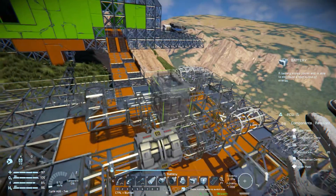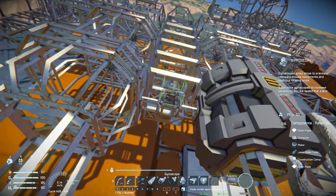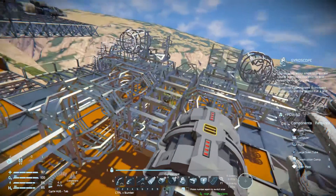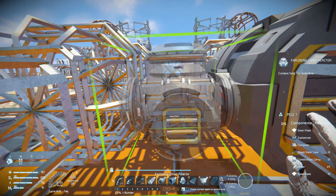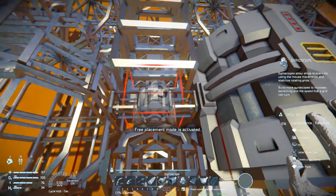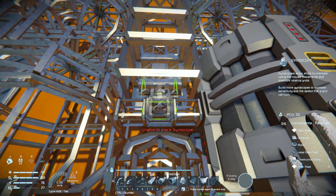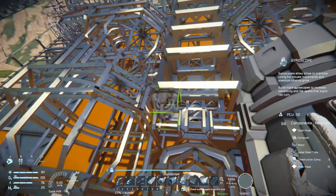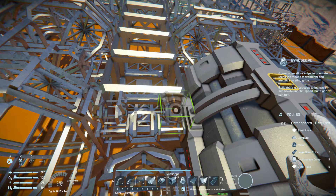From there I need to have a gyroscope. The gyroscope can just sit on top of that, and then I'll need a large one that can sit there - totally fine. Unable to place it there. I'll need to place the gyroscopes differently - I can place one like that, one there.